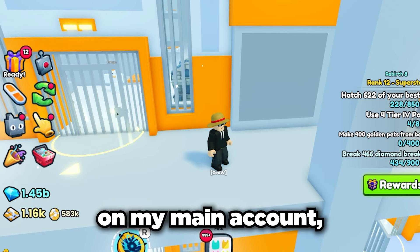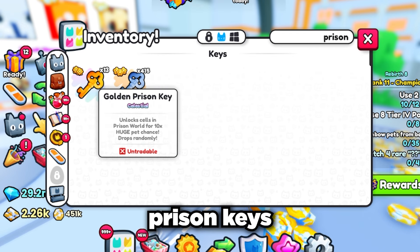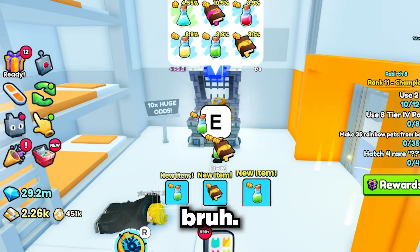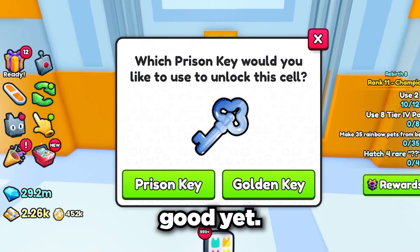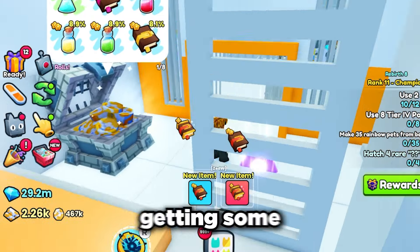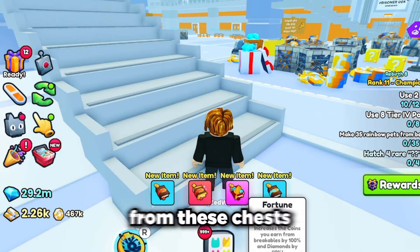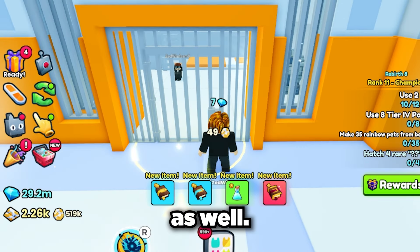We're now out of keys on my main account, so time to switch over to my first alt and open up another 400 prison keys and a load more gold ones. Okay, first chest - come on. My luck is actually so bad. Still nothing good yet. Time to speed things up and skip to the good rewards. Getting some more items worth a few gems, which is good. We can actually get ultimates from these chests as well, so I really want to get one of them. Alright, we're now out of keys on this account as well.